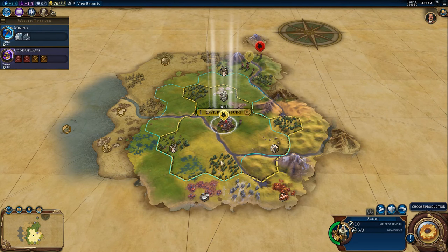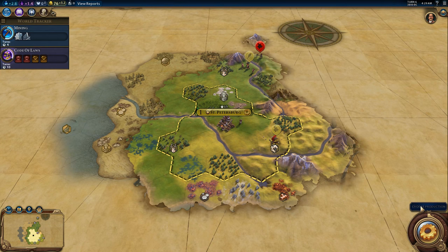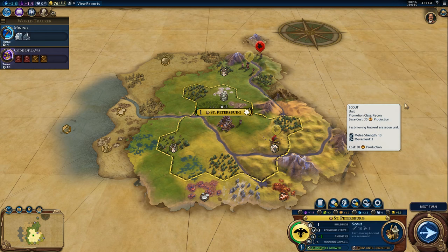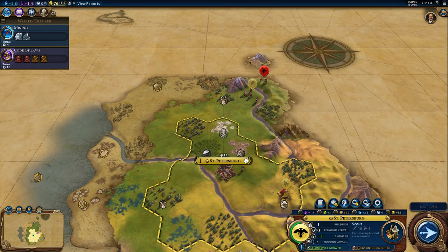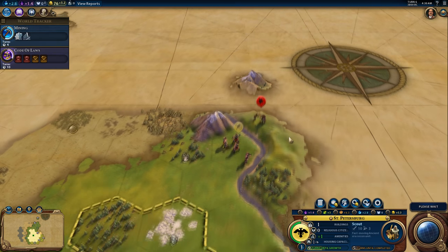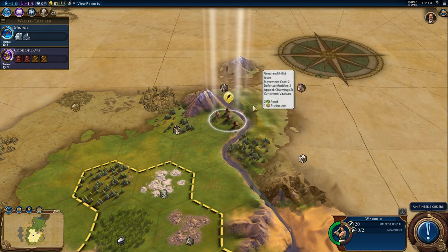For this scout, I kind of just want to explore in a different direction. I kind of want to do the dual scout approach — let's go traditional Civ V. We're going to do scout, scout, and then maybe monument. That's a traditional Civ V starting technique, but we're just going to try it and see what happens.